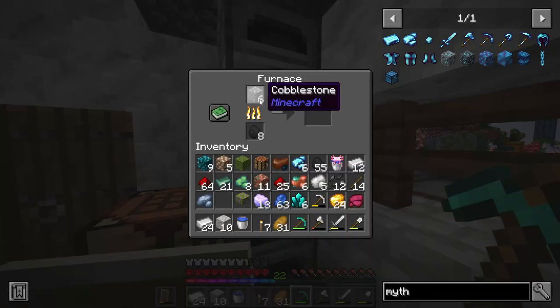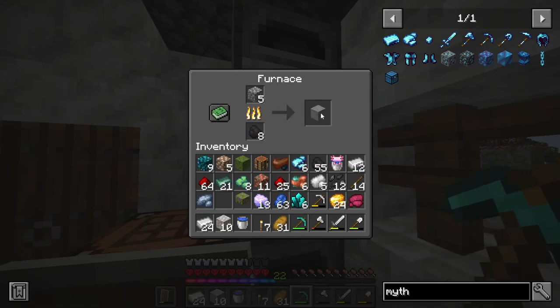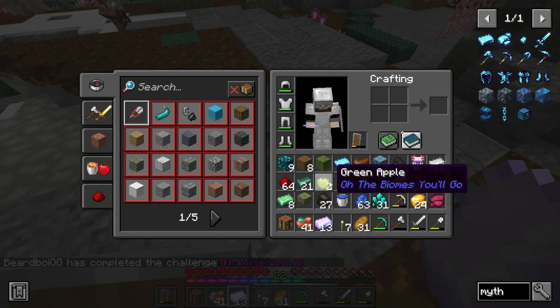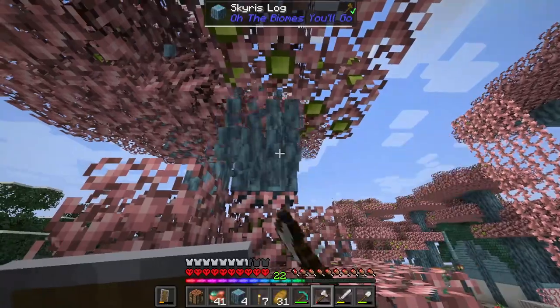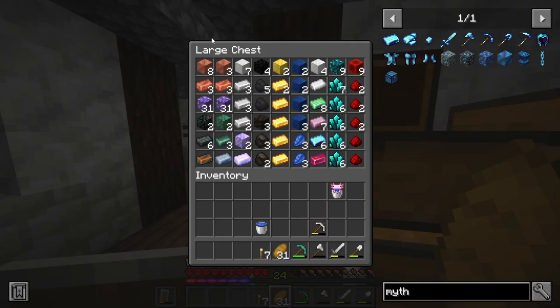Okay, so we're gonna need a blast furnace — we just need three iron blocks, which we'll do really quickly. There's just so much coal in this world; I love that you can easily find coal. Did we just get a Granny Smith green apple? Well, isn't that just fun! I like it when mods do that. Okay folks, it's all smelted — look how much ore we now have.